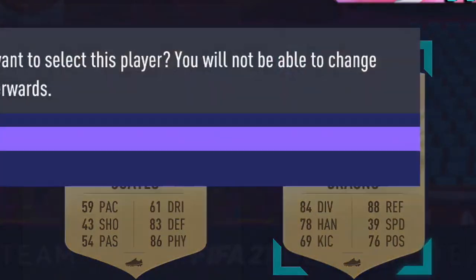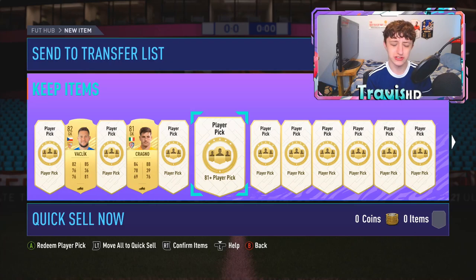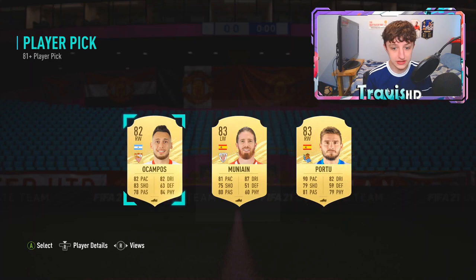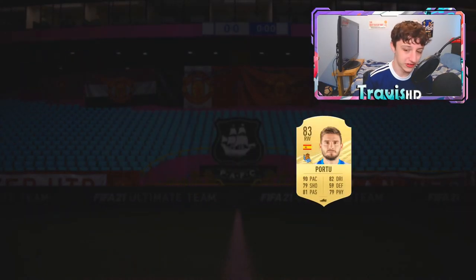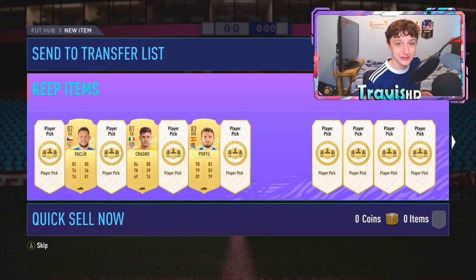Maybe a cheeky Sancho? I feel Hernandez, Di Maria, Scream — there are like 11 different cards. Any of the promo cards and I'm happy. I mean, it is decent fodder I suppose, but we just need that hype — we need like a Team of the Group stage Messi. Nah, boys, I'm joking by the way — it's going to be a Romanugly.